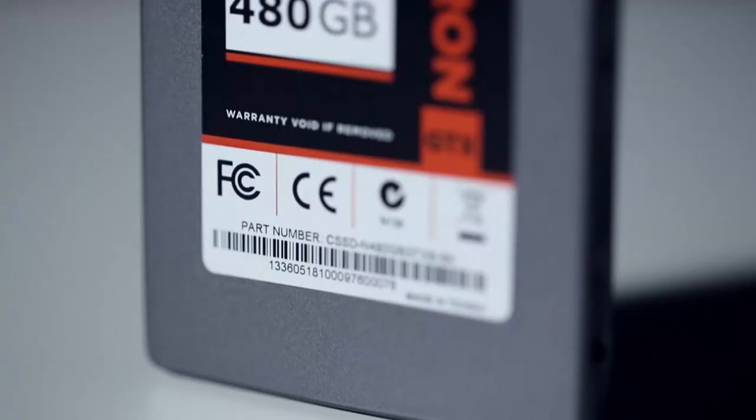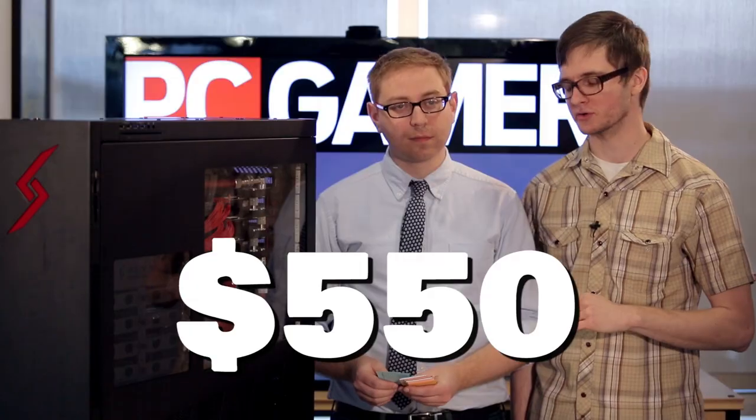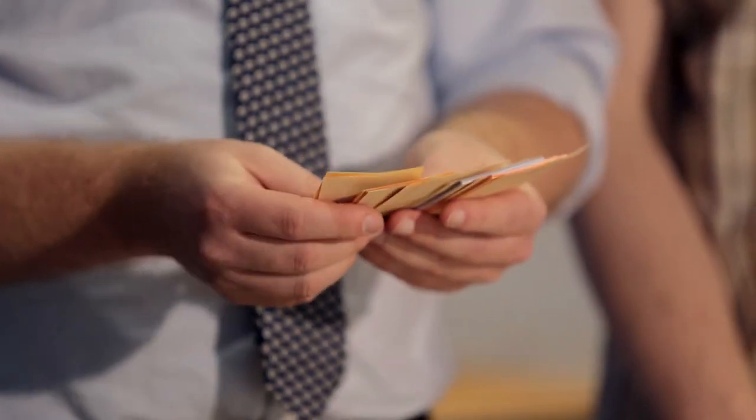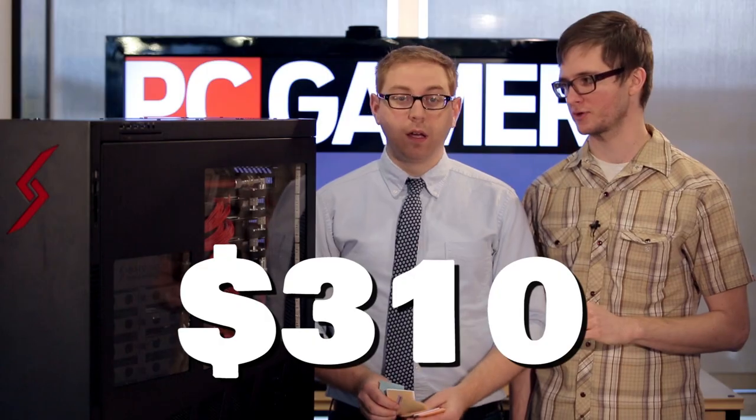For storage, we've got the Corsair 480-gigabyte Force GT SSD — that's $550. And for mass storage, we've got the 4-terabyte Western Digital Black at $310.